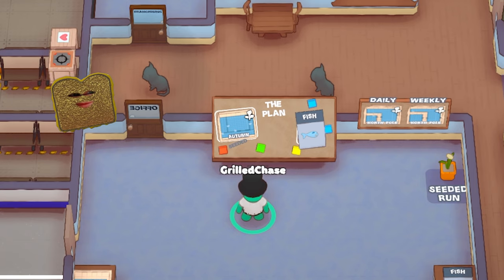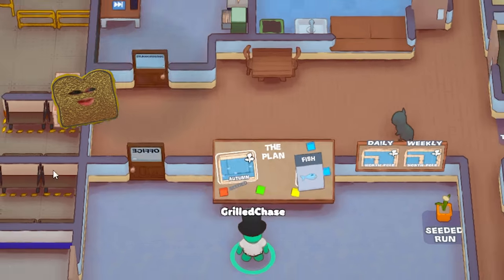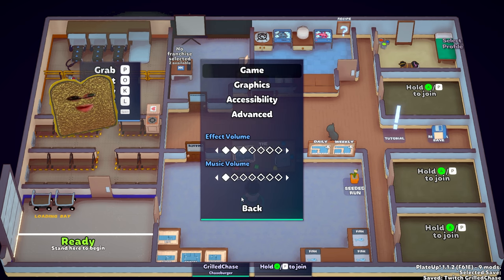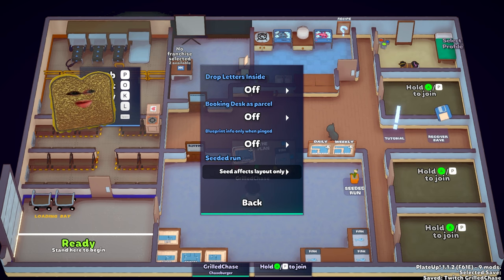But what if you have something else in mind? You can get the kitchen designer mod in the Steam Workshop — that mod allows you to design your own floor plan. Check out my other video if you want to know more about how to use it. Sometimes you really like a seed but not the cards on that run. Go to options, then game, and select seed effects layout only. Now the seeds won't affect the cards that you get.